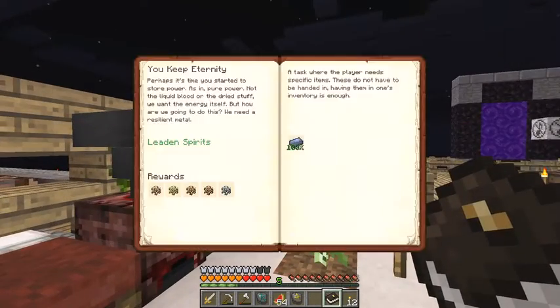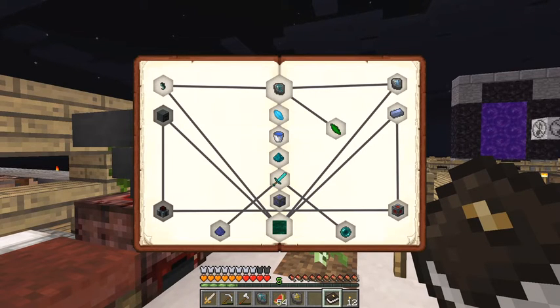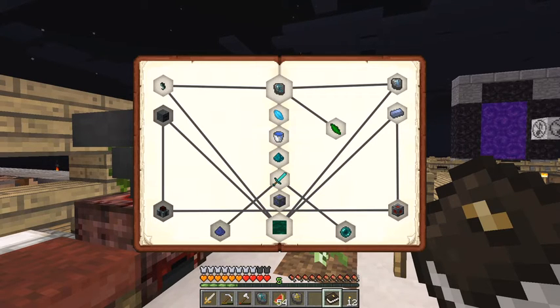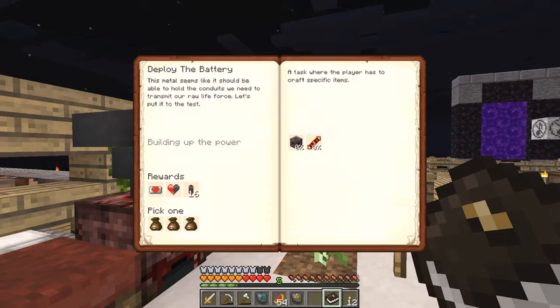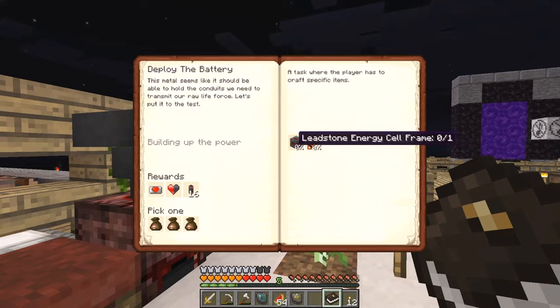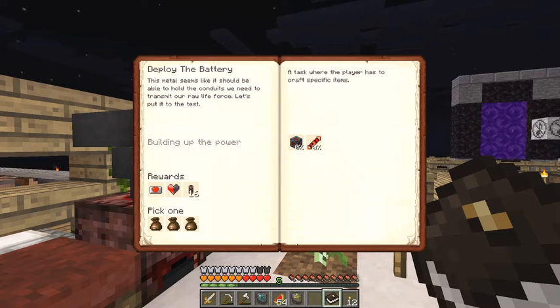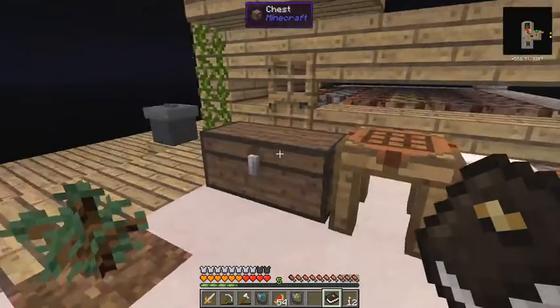10 ingots - let's look at the quest book and claim the reward. We get one of each of our aubry bushes. Let's put those aubry bushes away. Let's have a look at the next quest - we get through these quests fairly quickly. We've got to make one redstone conductive coil and one leadstone energy cell, and from that I will get 16 energy conduits, half a heart, and a reward bag. Let's have a look at the redstone conductive coil recipe.